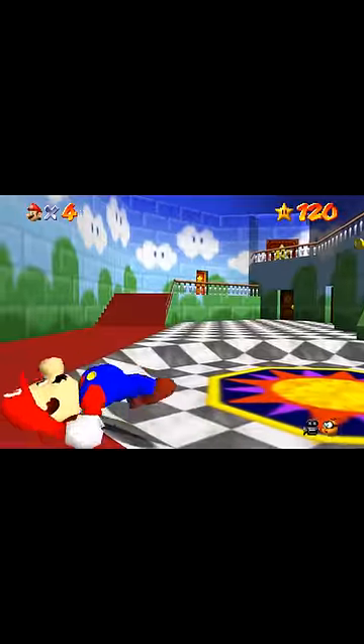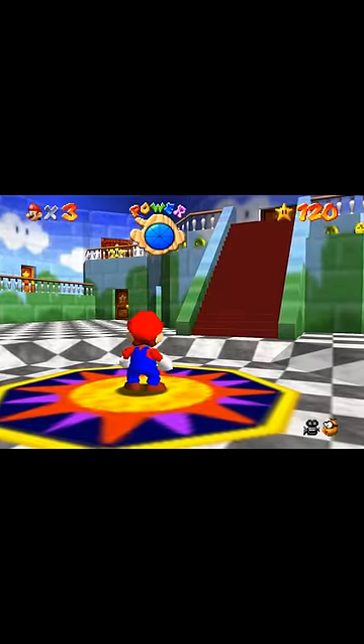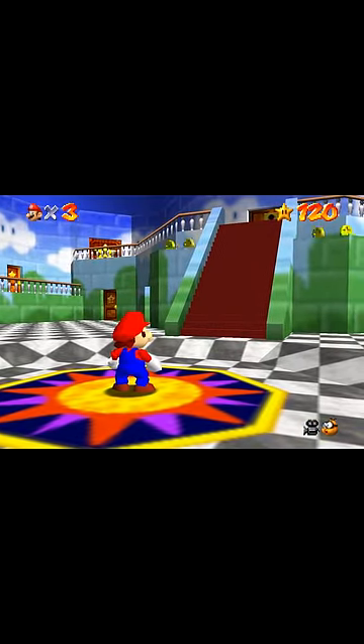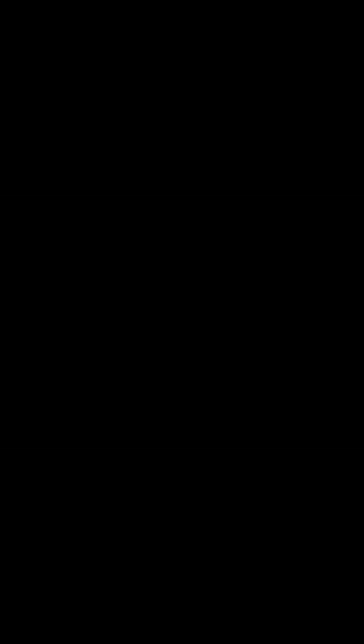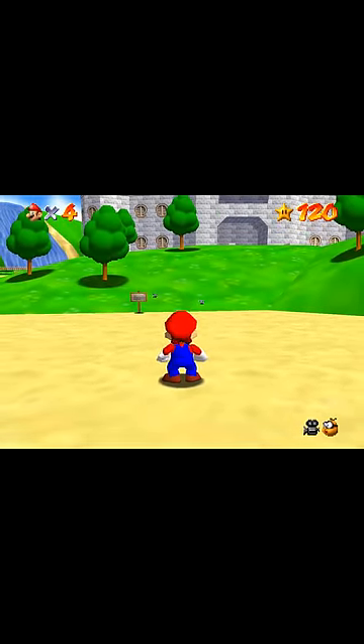One warp spawns Mario in the foyer in the backwards air knockback action. One warp spawns Mario in the foyer in an unused action where he falls straight down, loses a life, and regains health. One warp spawns Mario in the foyer near the key door in the standing action. And one warp spawns Mario outside at the starting area in the airborne spinning action.